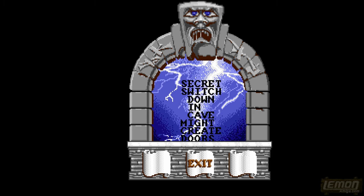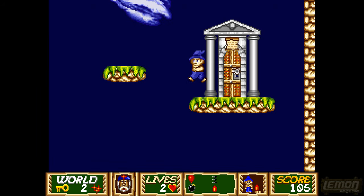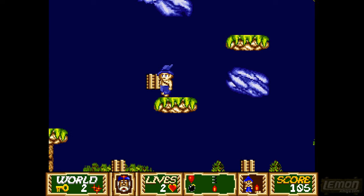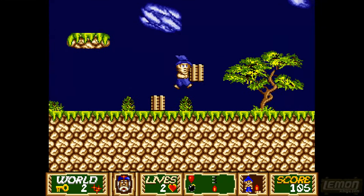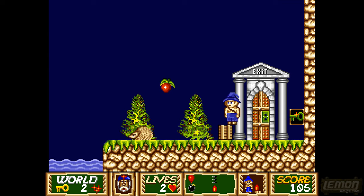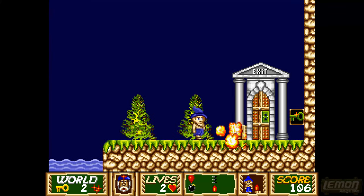We found an information boost: use the switch in the cave to create doors. That's correct, but I'm not going to go all the way back to the start of the level even though we could do with that extra life. Let's just make our way through to the exit. Leaps of faith in this game aren't appreciated, but you can make it and you can just about destroy things if you are lucky.